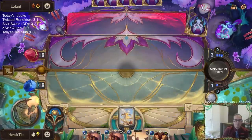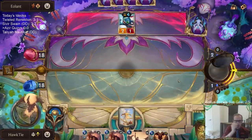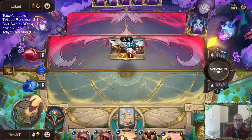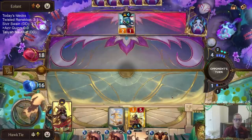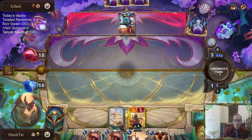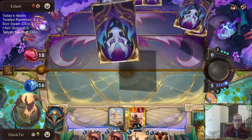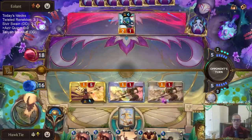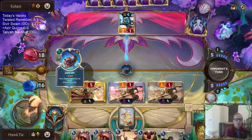We need to draw a unit here - anything to play that costs four or less mana. Unfortunately they had the backup Fizz. Perfect - best draw in the deck. We're just going to attack, we don't really need to play the Brightsteel Protector before attacking - that just gives them some other option for a blocker.